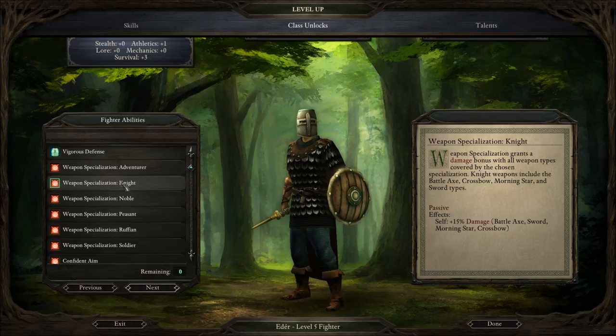Yeah, that'd be good. What are the others, I wonder? Dagger. Noble is Dagger, Mace, Rapier, Rod, and Scepter. Peasant is Hatchet, Hunting Bow, Quarterstaff, Spear, and Unarmed. Ruffian is Blunderbuss, Club, Pistol, Saber, and Stiletto. And Soldier is Arbalest, Arquebus, Greatsword, Pike, and Warhammer. And Adventurer is Estoc, Flail, Poleaxe, Wand, and Warbow.